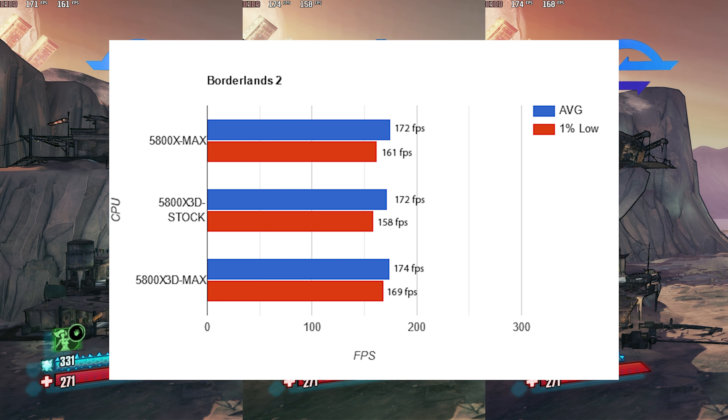First up, we've got Borderlands 2, and the performance of all three configurations is pretty much identical. Not much to see here because this game doesn't care about cache — it only cares about IPC and clock speed on the single thread. The 5800X3D wins by about 10 FPS in the lows when you combine all of them, but you'll have the same gaming experience no matter what for these old retro console ports.